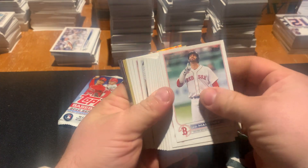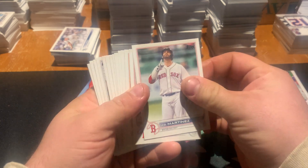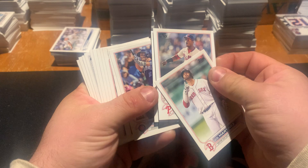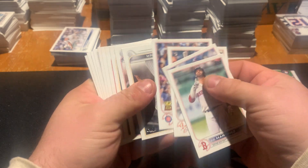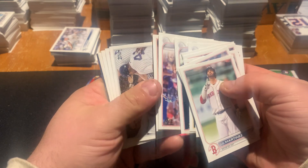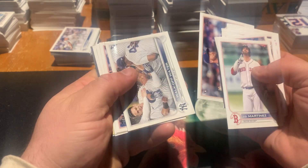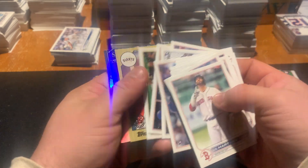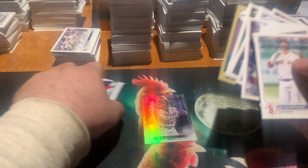It looks like we've got an 87 Topps here. Let's take a look. Hosmer, Solaire, Youngo, Scorsiger, Ian Hap, Miguel, Walk Off Water, Ben Gamble, there's a Kevin Gossman, and that's a Jazz Chisholm on the stars. So let's split those up.